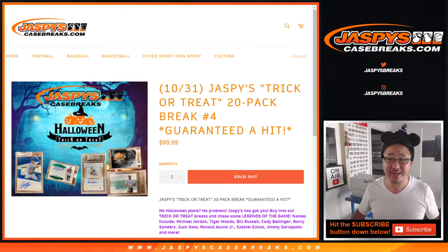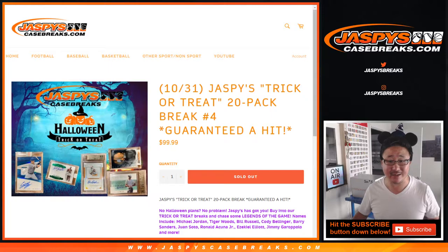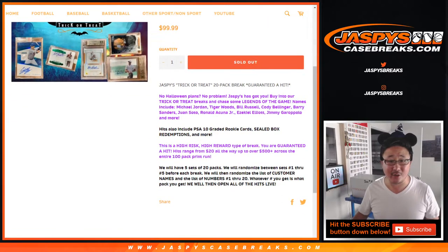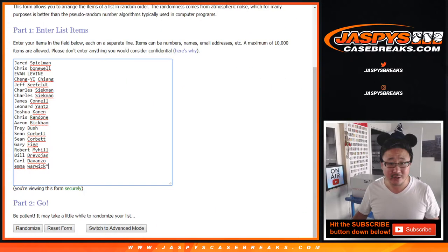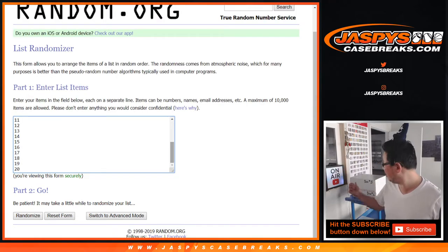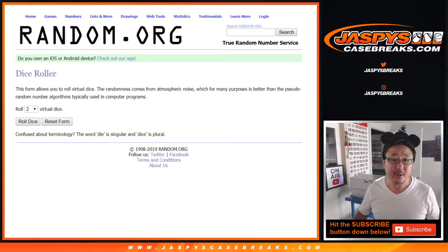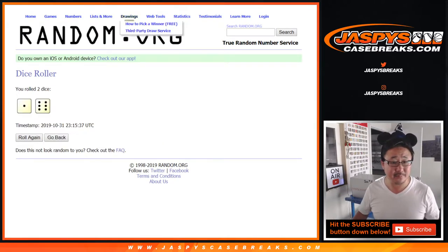Hi everyone, Joe for JaspysCaseBreaks.com. Happy Halloween! Look at this — here's our Jaspys Trick or Treat Repack product, Random Hit Break number 4. Everyone's guaranteed a random hit. A lot of great stuff out of here. Big thanks to these folks for getting into it. They're the pack numbers right here, already numbered inside the boxes. We'll just generate a number to see which box we're going to do. Let's roll it and randomize it 7 times.